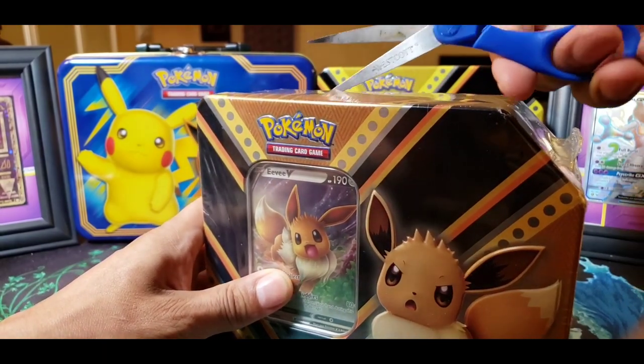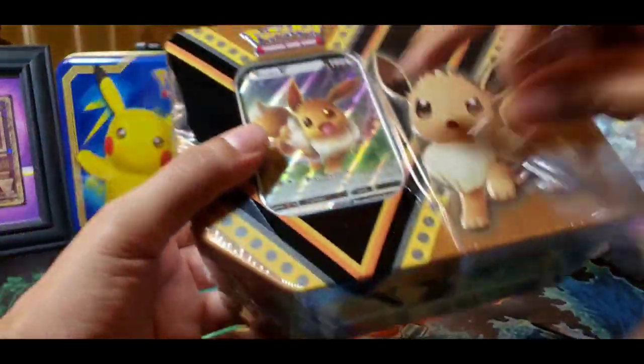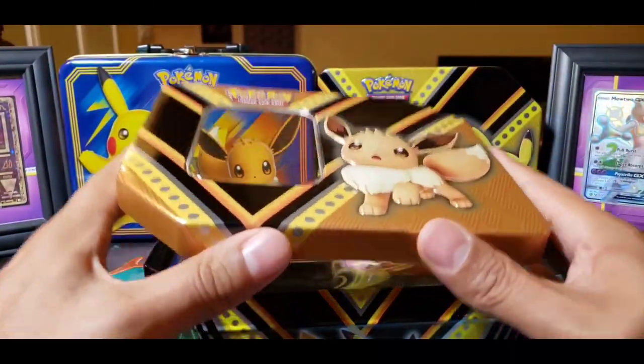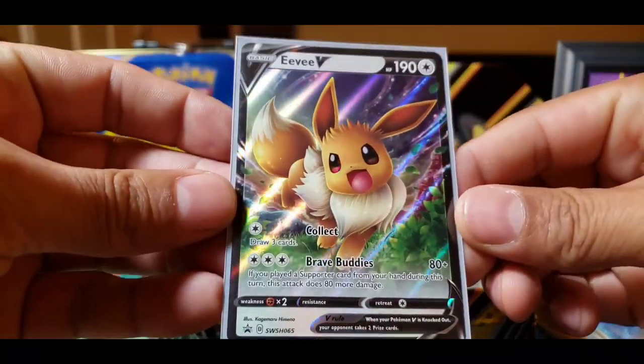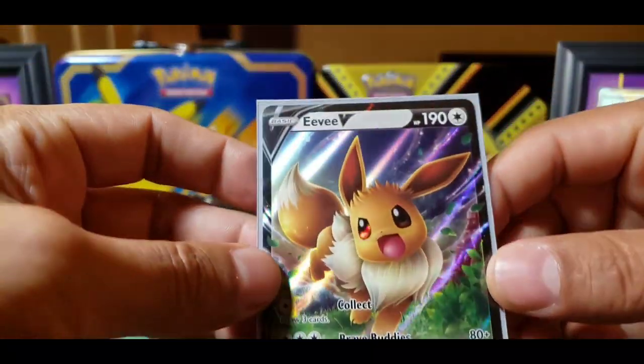We'll put the other packs to the side as well and crack into this Eevee tin. All I need now is to get the Eternatus one — every time I say his name I struggle with it. Eternatus... I need to ask an adult. And there we are — look at that, that's a pretty sweet looking Eevee.